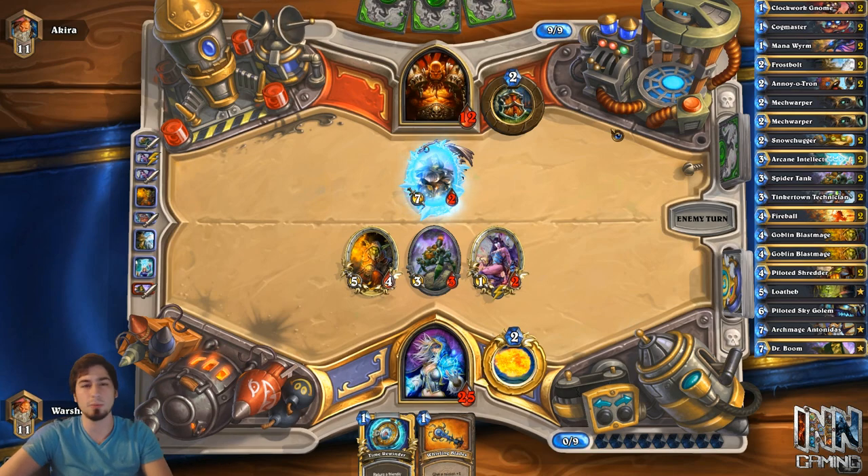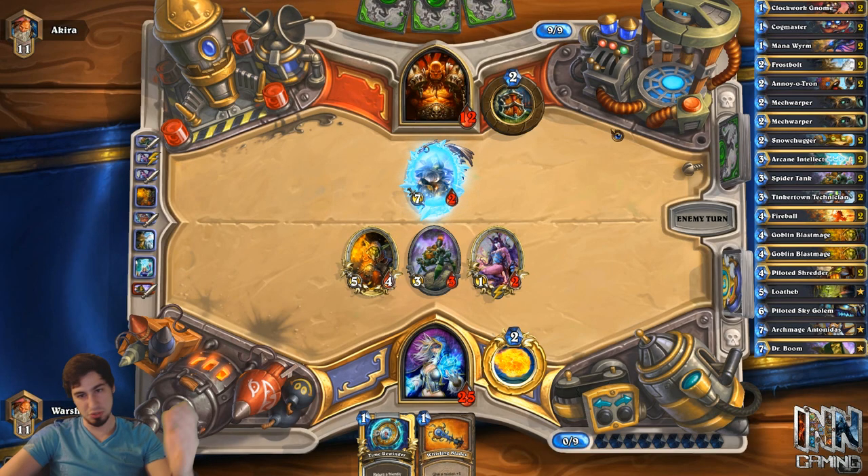We do well, though — we win. I think we go from rank 21 to 16 in almost one sitting without Blast Mage and without Snow Chugger. So maybe that's the key, guys: don't play great Mech cards, just disregard them.